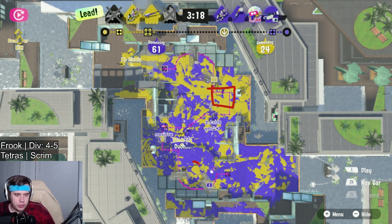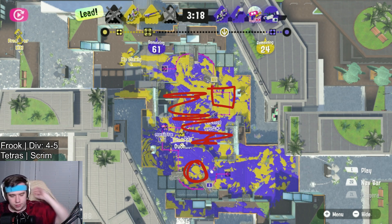If you get to the spinner first, you slow down the enemy team a ton. So the rest of your teammates that are jumping in, they can paint mid like we were doing for free.